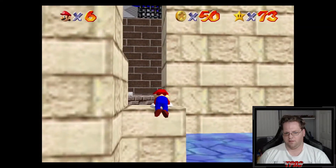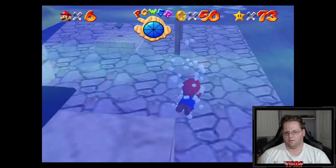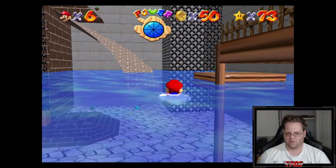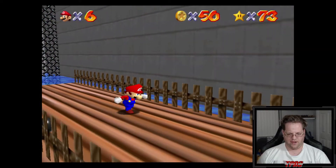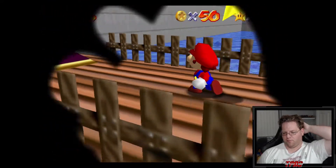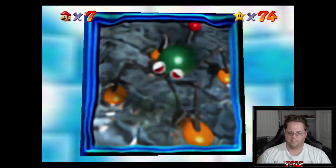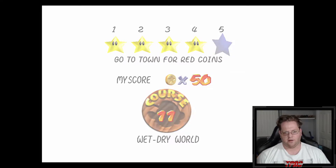Getting up there is going to be a little difficult. That's not that hard actually. It's really finding all five of those without any semblance of where they are or how to get to them. Three of them are in boxes, two of them are in moving boxes. The last two stars in Wet Dry World - we have to go to town for red coins.